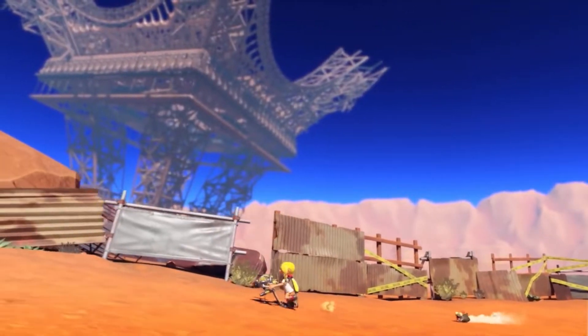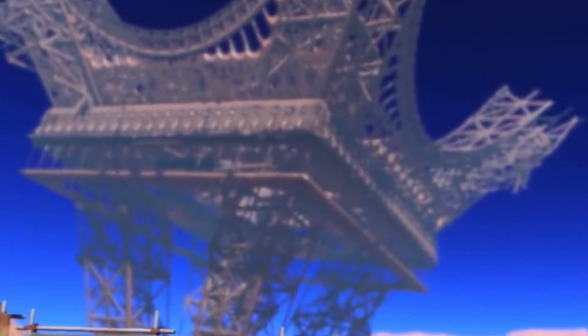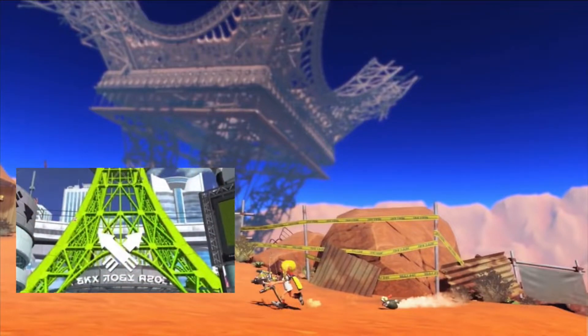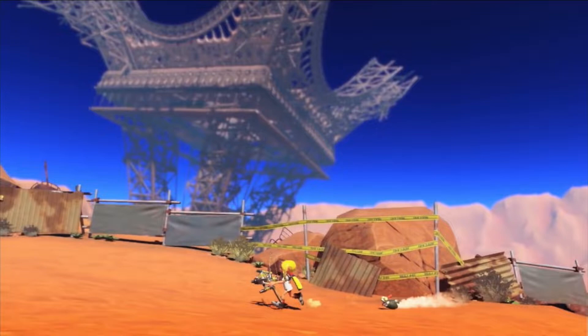The next scene shows the Inkling running through the desert with a Salmonid racing behind. In the background, we can see what most believe to be the Inkopolis Tower — but you're wrong. The structure is not built the same. This tower has a square frame around the legs, whereas Inkopolis Tower's legs slope down. It also doesn't have the Squid Force logo, and it's not even the same color. This tower in the ground definitely looks more like the Eiffel Tower. I think this game could take place in a location like either Paris or Las Vegas, since they both have Eiffel Towers like this one.